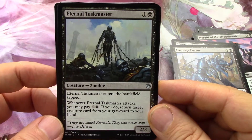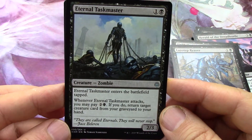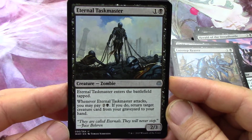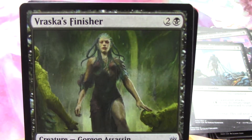Pay three, if you do return target creature - nice, repeatable. You sacrifice stuff and then bring it back. Eternal Taskmaster - very well named, and a 2/2 for three. That is a great card. Love the artwork on this card too, definitely very cool artwork.